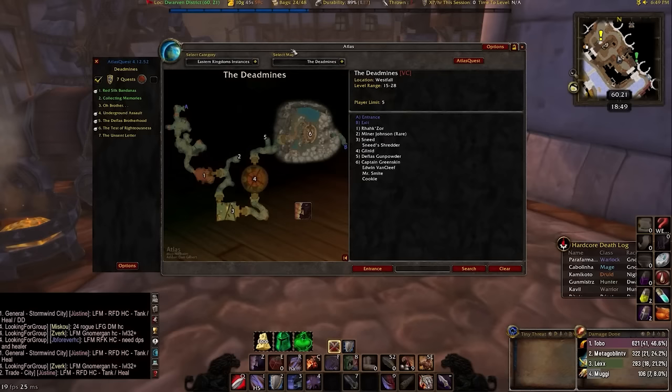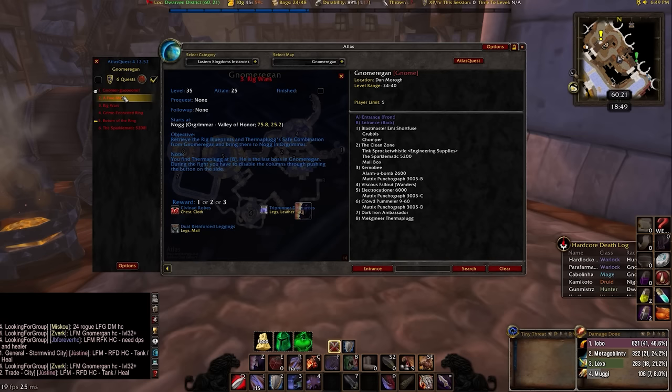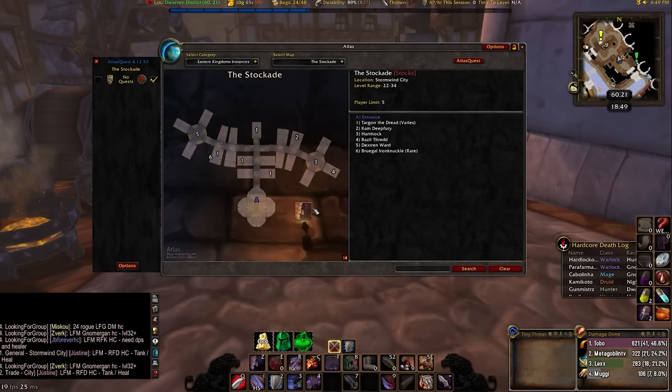An add-on that I always get with Atlas is called Atlas Quest, which will show you all the quests you can possibly obtain from every single dungeon. It will show you precisely where to get the quest — the exact NPC and the coordinates of where to get it in the zone. And if the quest has a pre-quest or is part of a chain, it will tell you where to start the chain quest so you can optimize your dungeon runs.